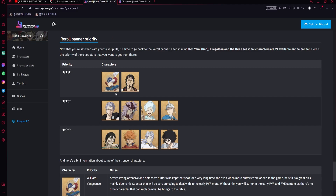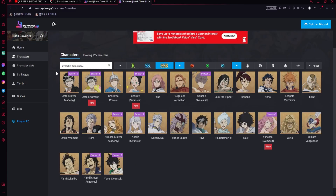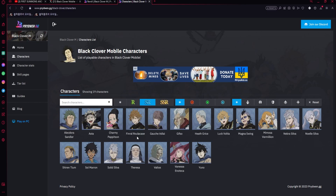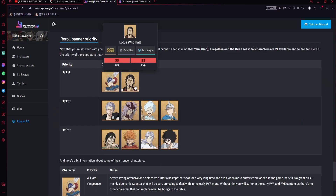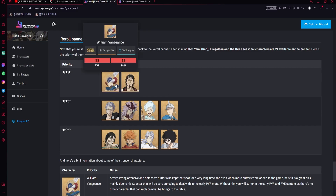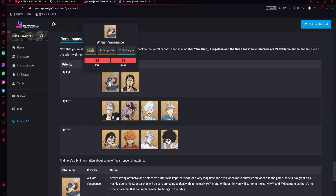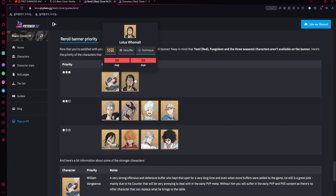For the perfect reroll: get two of the three core units — Mars, Lotus, William. Also try to get Finral, Valtos, or both, as they're amazing PvP supports. Valtos will see more usage in the future, though they lose some value once Noelle and Kohono bring shields. Getting either is the first step. For the account overall, be able to get two of the three core units. Building a blue team to beat the red gear stage is your first priority because of the gear pieces it gives.